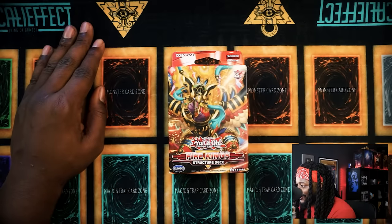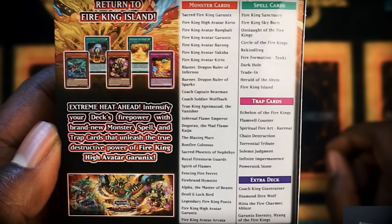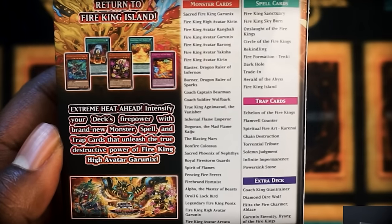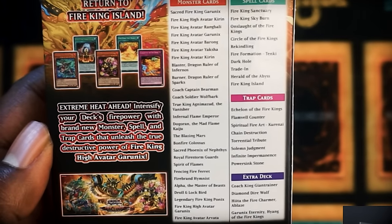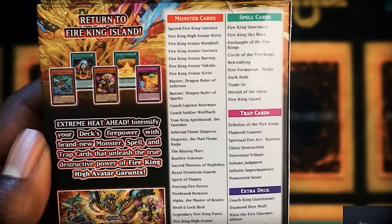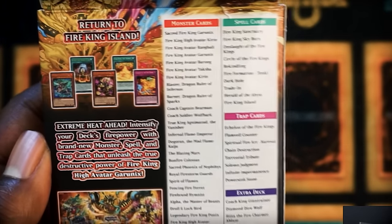The Fire King structure deck is actually kind of cracked. Looking at the cards included, there are some really good cards that you're gonna need for your deck. Even if you don't play this deck, there's cards like Droll and Lockbird, Alpha Master of the Beast, Infinite Impermanence, Solemn Judgment. Overall, this structure deck is fire.